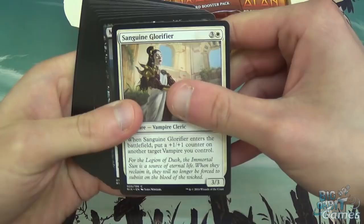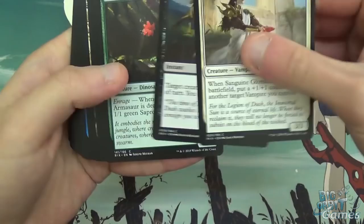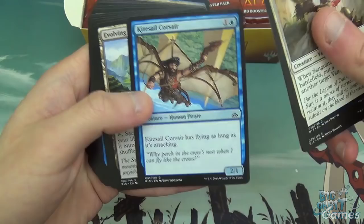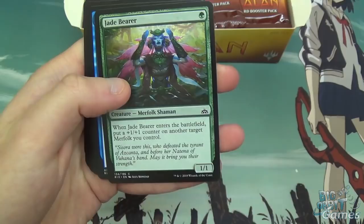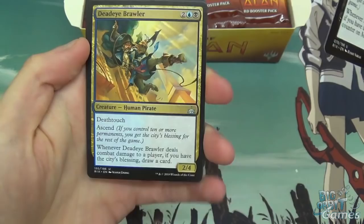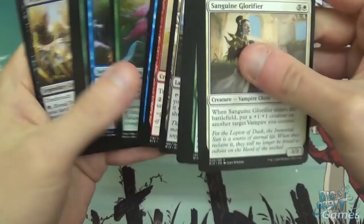We'll go through the commons and uncommons a little bit to begin with and then start skipping them once we start seeing duplicates. Sanguine Glorifier, Moment of Craving — that's actually pretty good in limited. Overgrown Armasaur, Stampeding Horncrest, lots of dinosaurs and pirates so far. Kitesail Corsair, Evolving Wilds with lovely artwork. Sun-Coloured Raptor, Sea Legs, Jade Bearer, Crashing Tide. On to the uncommons: Crested Herdcaller, Mausoleum Harpy, Deadeye Brawler — quite a fun card. And Tetzimoc, Primal Death — one of the legendary dinosaurs.